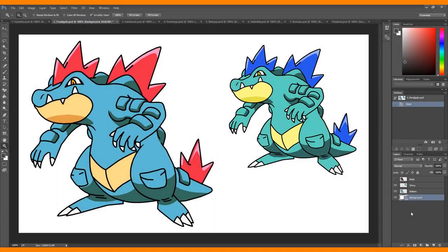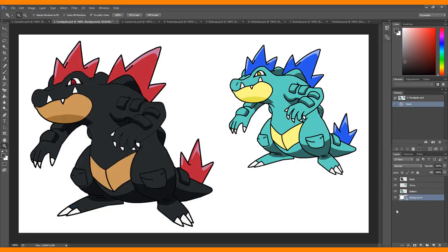On to number two is Feraligatr. Feraligatr is regularly this blue color with red fins or spikes coming up out of its back and on its tail, and its stomach and under its mouth is a tan color. The shiny just becomes a blue-green color with blue fins. What I did was change the blue to black to sort of match the color of an alligator or crocodile, with a darker tan, almost brown, for its stomach. Then I dropped the fins to a slightly darker red and changed its eye to this dark, piercing red.